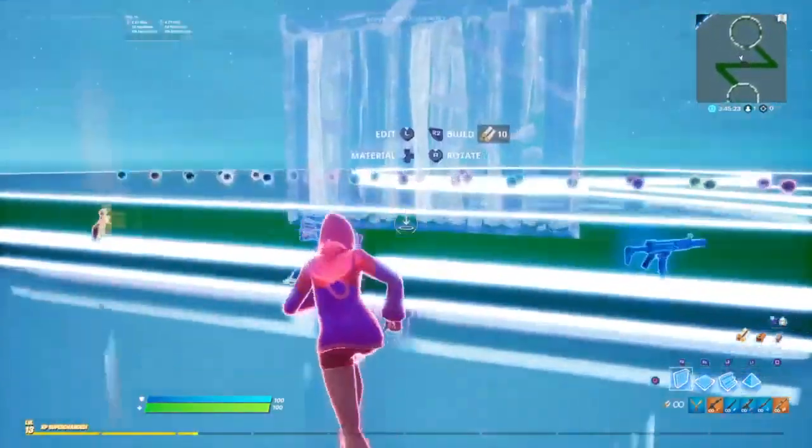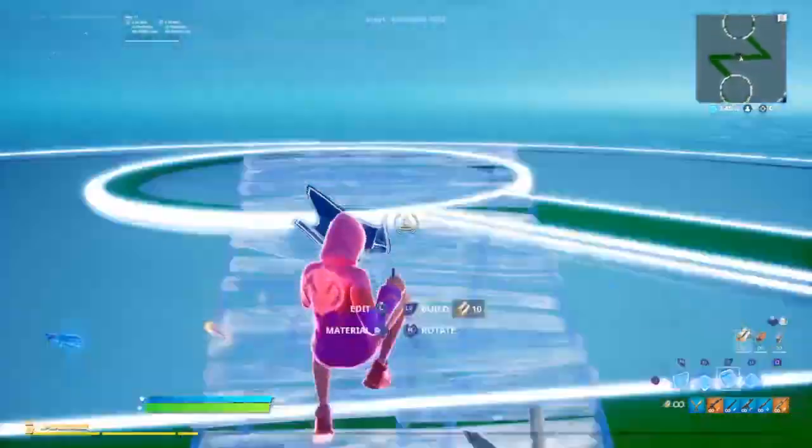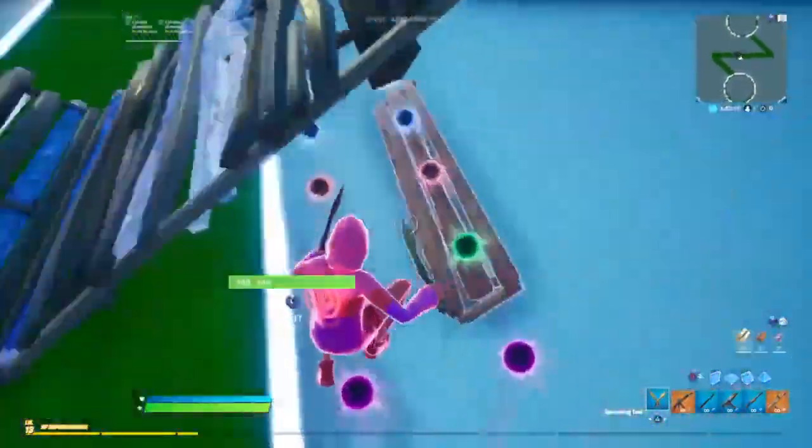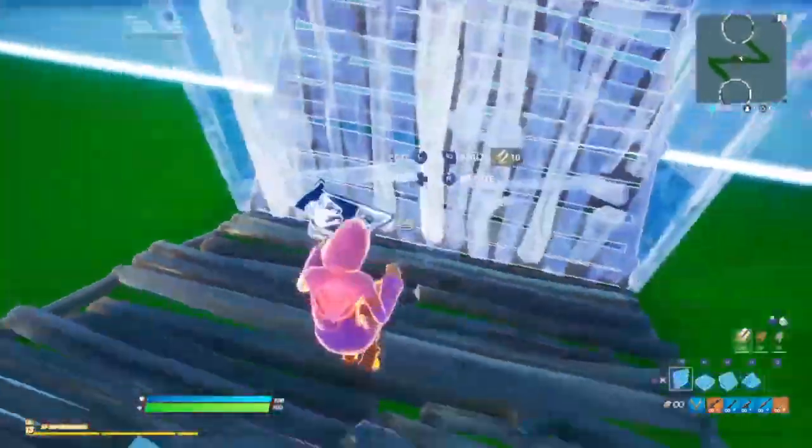What you need to do is put a ramp just like this, and just like that — and then this ramp is not going to be here — and then you guys can just 1v1 just like this.